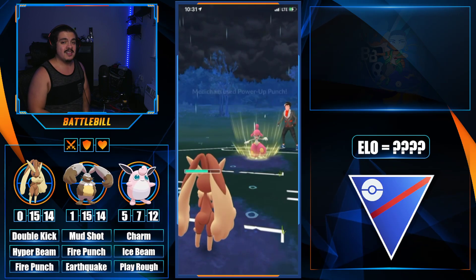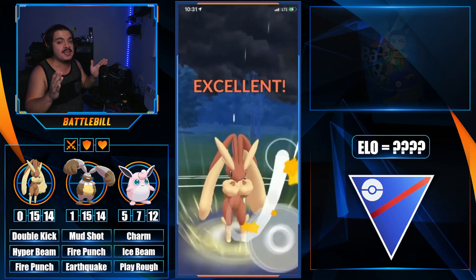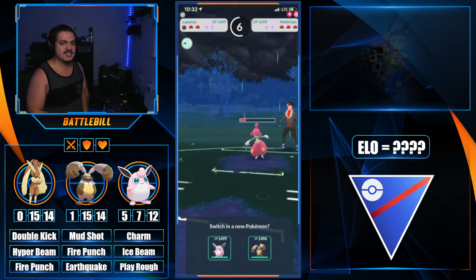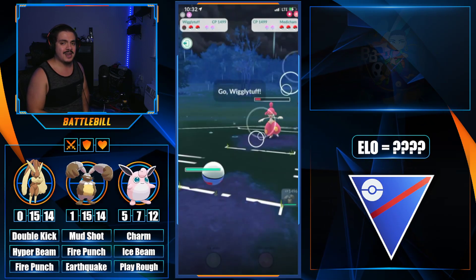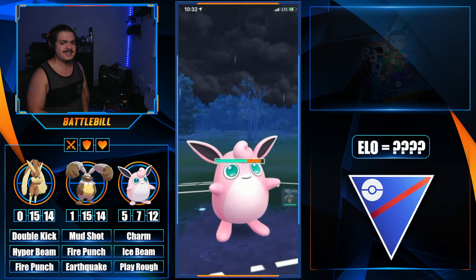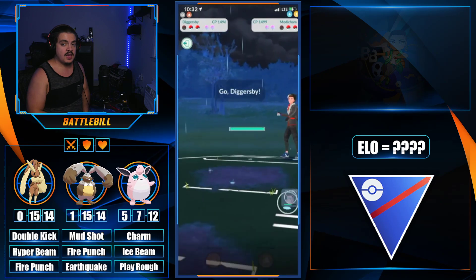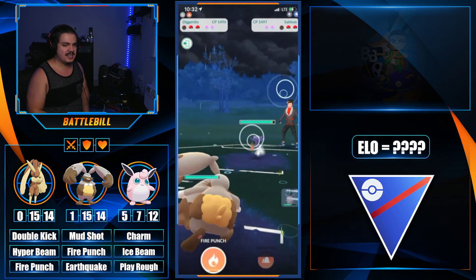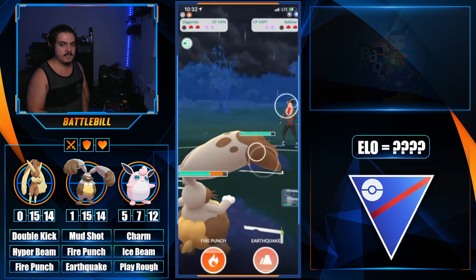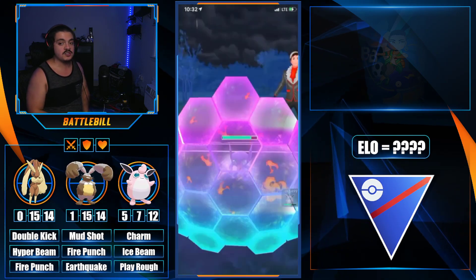We try to lure out a fighter with Wigglytuff on a Lanturn lead by save swapping into Lopunny. They match with Medicham, so Lopunny can't do much besides go for Hyper Beam — unfortunately it's only neutral damage on Medicham, so we don't get the alignment we need. Lanturn now has access to Surf which could be super effective against Diggersby. They bring Lanturn back in, we swap to Diggersby, and they answer with Sableye.